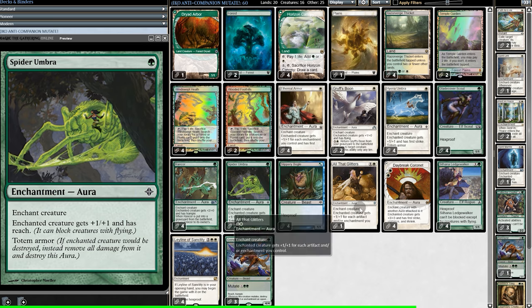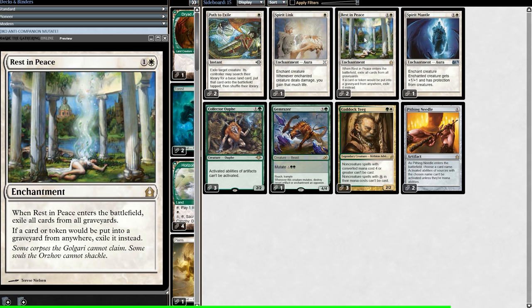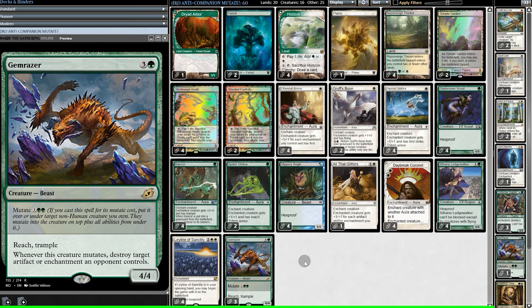The rest of the main deck is a typical Bogles deck — basically just a ton of enchantments. On the sideboard, we have Creature Hate, Aggro Hate, Graveyard Hate, Control Hate, Activated Ability Hate, and of course a fourth Gem Razor. That is the deck — let's see how good it is.